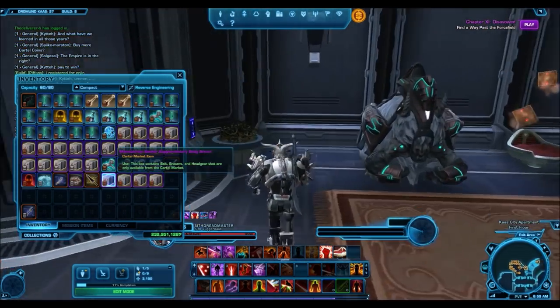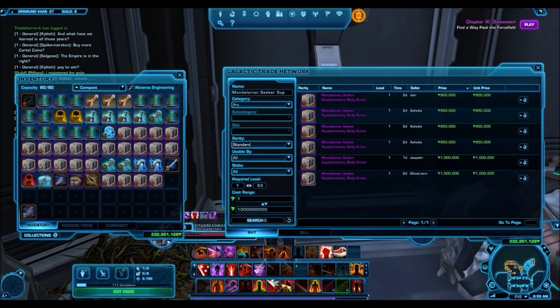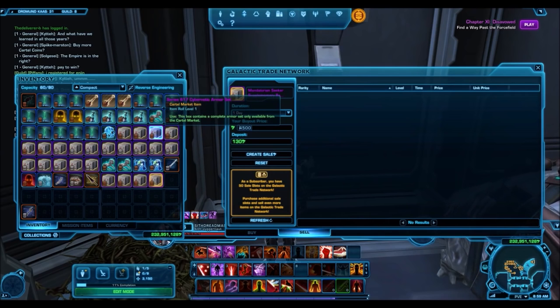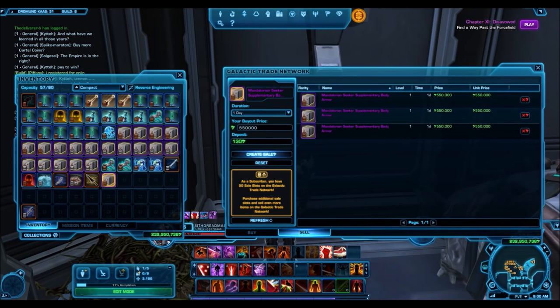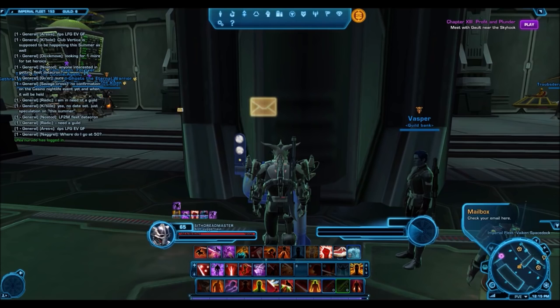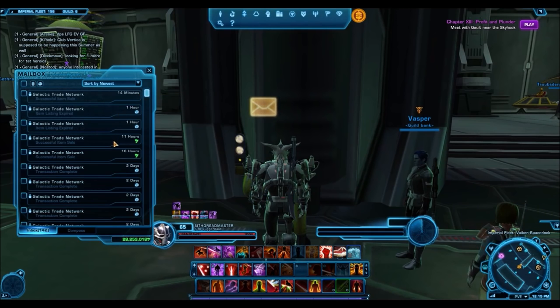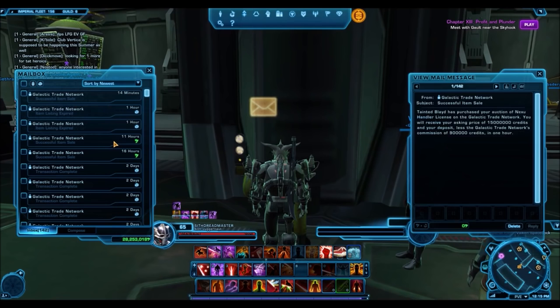So firstly, what is buying low and selling high? The concept is simple: you buy items at low prices, wait for a certain amount of time, and then sell that item for a much higher price. Keep in mind that SWTOR is a player-based economy, meaning people determine what an item sells for — and those players can be impatient, naive, or inexperienced. This results in them putting up items for much lower prices than they should go for, so you want to exploit that by snatching up good deals and flipping those items for a much larger profit.